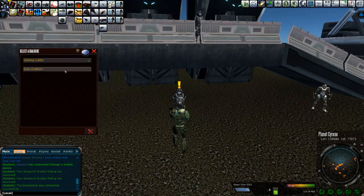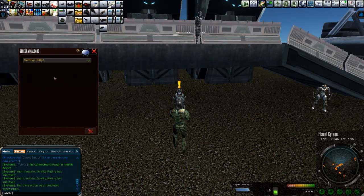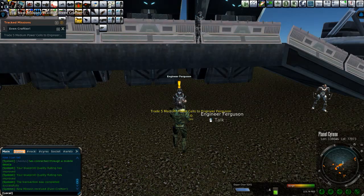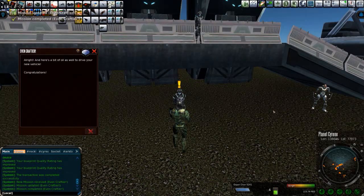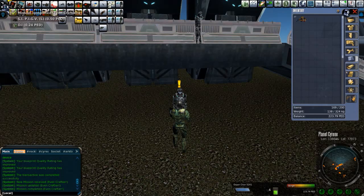You're going to click on "Even Craftier" and say, yeah, I got this, Ferguson, old buddy. I can hack this. And he's going to say get your power cells going. Then you click on them and say, I got you, buddy. Here are the power cells. And he's going to give you the S.I. Pig V, along with 24 PEC of oil to fuel up your Pig V. Pretty sweet, pretty nice.